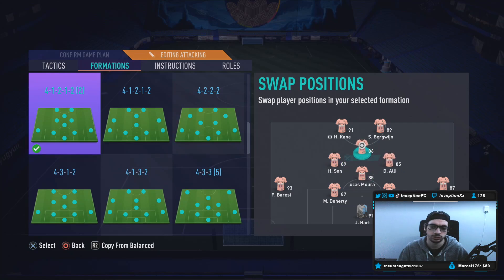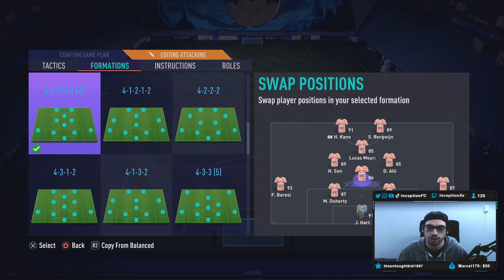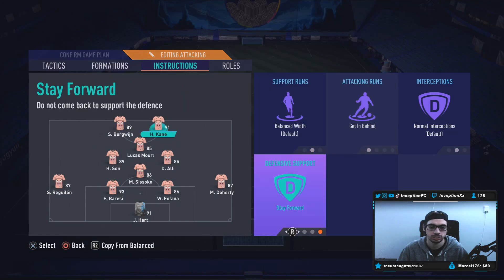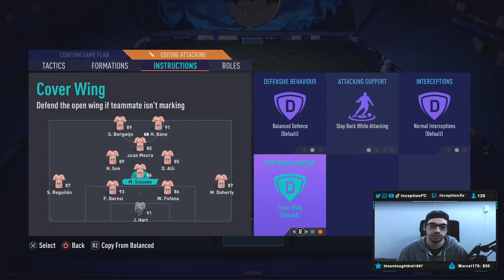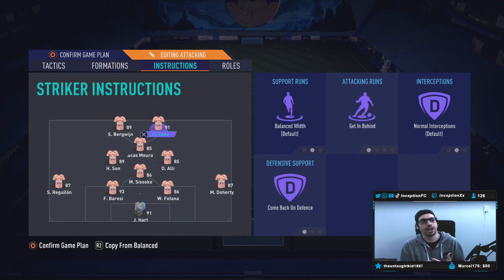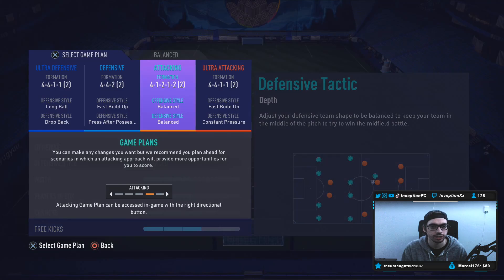I'll put Dele Alli over here, switch this off to Lucas Moura. Bergwijn, Harry Kane, we'll switch that like that. Doherty will switch off over here as he has a center back over there. Tactics will be balance 5 and 5. And then the instructions will be getting behind, come back. The CDM is stay back, cut passing lanes. The reason why this is good is because the fullbacks by default will attack if they have a good attacking presence. Because he is a high-medium work-rated player with 87 attacking positioning, it'll be very fun to use him like this, and it's very close to how he plays in real life. He was more of a right wing back — in Wolves, he played in that 3-5-2 or 3-4-3 formation. So it definitely makes sense for a card like him.